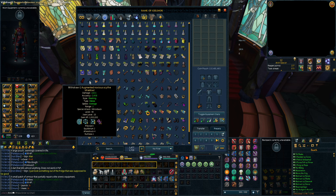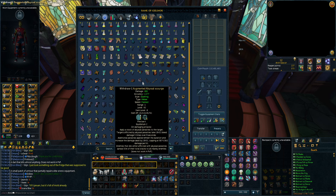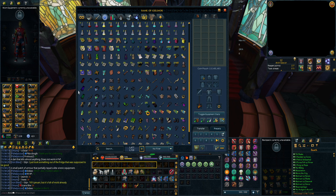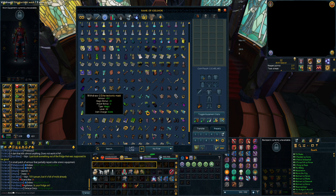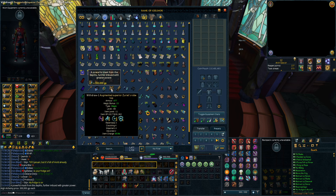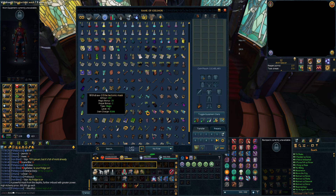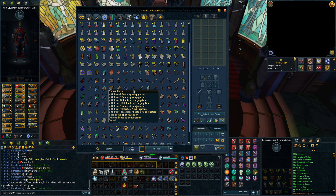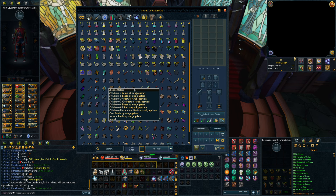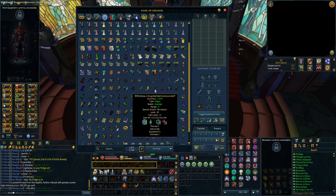For our best combat gear - melee I have Seren godbow and masterwork. I have Abyssal scourge, elite tetsu, katanas, augmented Mizuyari, and that's pretty much it for melee. For mage, because I can't do Vorago - at least I struggle with Vorago - I managed to get an elite tectonic mask, and from revenants I got superior Zuriel's robes which is tier 88 power armor. Elite tectonic is tier 92 but it's not that much of a difference. The worst thing is I still have boots of subjugation and can't get an upgrade for those.